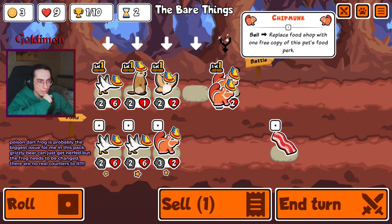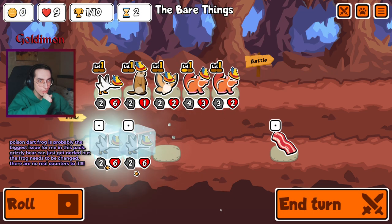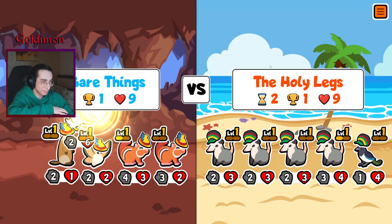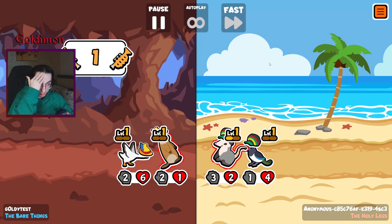Gonna combine. Maybe the 3 HP is gonna be enough, and Shad won't take him. The poison dart frog - it needs its ability to get changed, man.